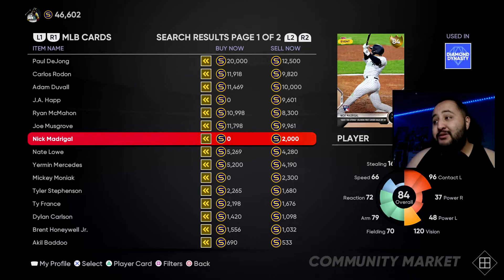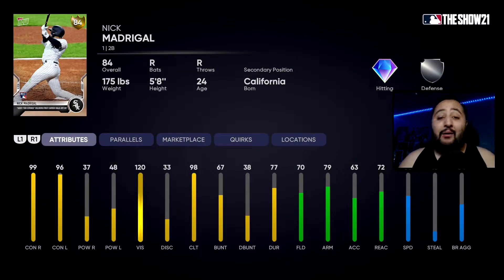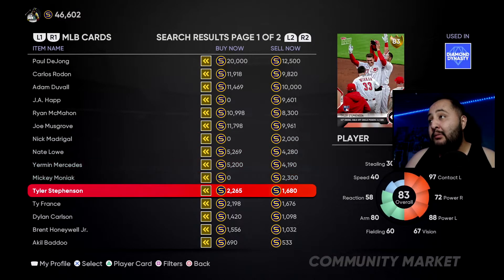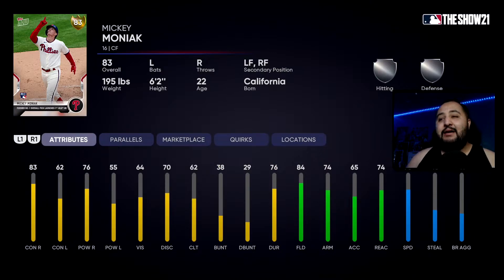For the two gold cards — Nick Madrigal: honestly stay away from him, he has no power, he's purely a contact hitter. He has 66 speed which isn't the best, 70 fielding, 79 arm, 72 reactions. You're probably not going to use this card — get it specifically for the collection. The other gold player is Mickey Moniac, the better of the two. He has 83 contact against righties, 76 power against righties, 62 contact against lefties, 55 power against lefties, 84 fielding with 74 reaction in center field, with left and right field as secondaries.